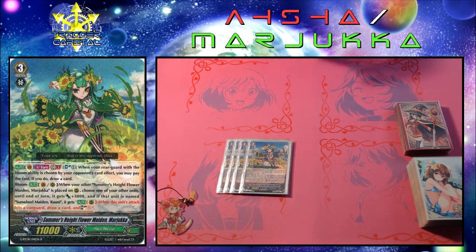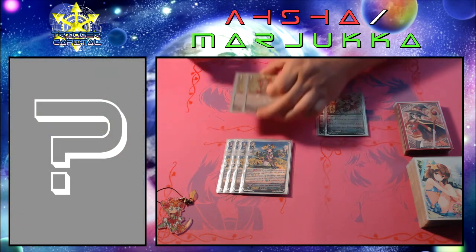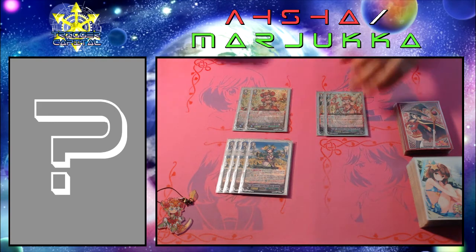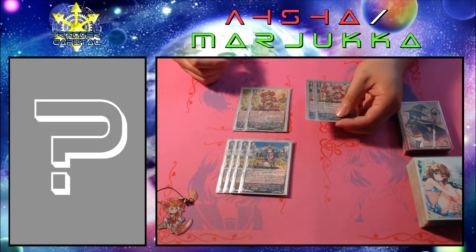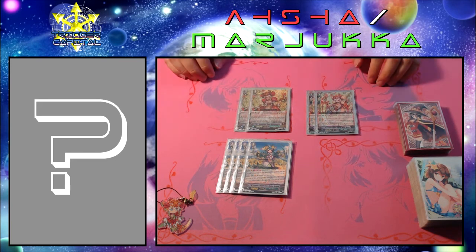Now for the other grade threes, we run four Ashas — two copies of Ranunculus of Searing Heart Asha and two copies of the original Ranunculus Flower Maiden Asha. Searing Heart is a bit difficult to obtain and I was only able to get two, but from my experience, two of each works just as well.